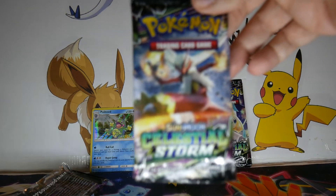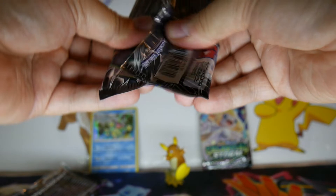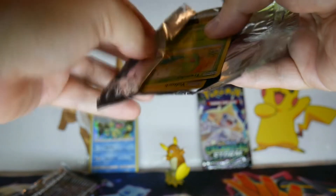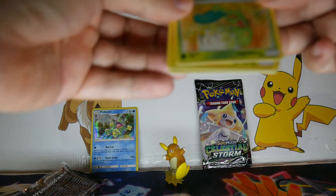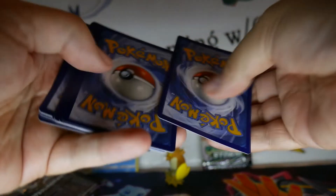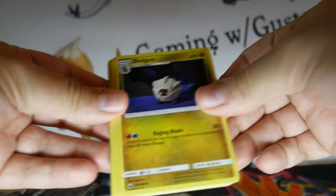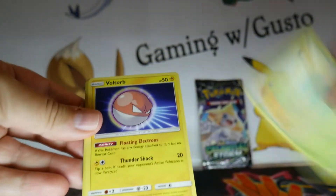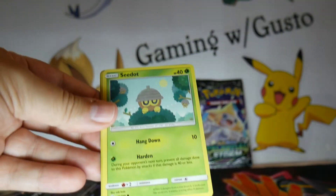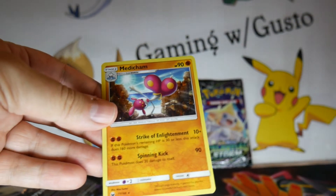Let's get to the main event — Celestial Storm. Here's a code card for you. Fighting Energy. Here's the Fairy Energy I asked for — just a pack late, the only problem. Sneasel. C-Dot. Gulpin. Abagon. And Medicham.